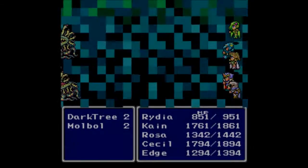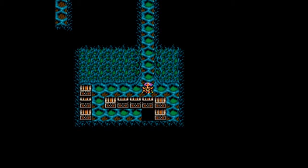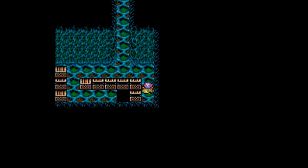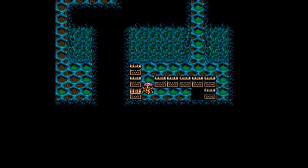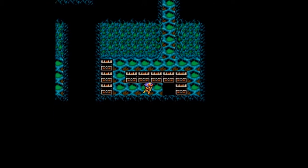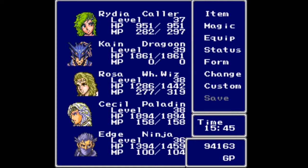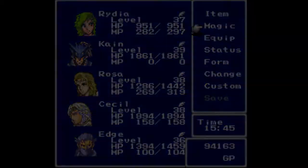Keep heading down to find the same enemies. And you can get quite a few treasure chests: a Cure 2, Cure 3 — always appreciated — a Heal (I need a few of those, thank you), and an Ether — always nice as well. Back to the third floor now; we can actually head further through. This place gets kind of complicated, doesn't it.